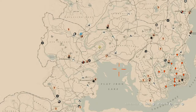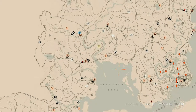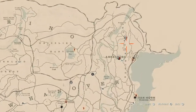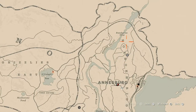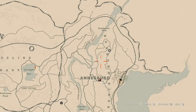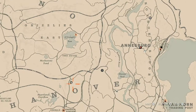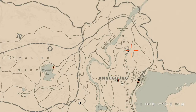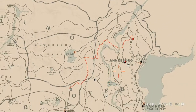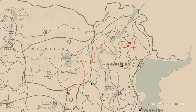Speaking of Madame Nazar, let's get to her. She's right up here in Roanoke Ridge, Ansburg location, almost near Brandywine Drop. How I personally get to her when she's in this location is I'll simply just run to her from my moonshine shack, which is right here — it's not that far of a run.